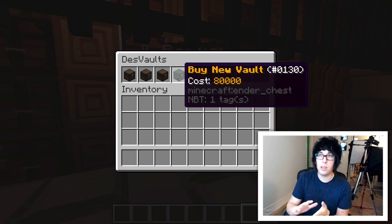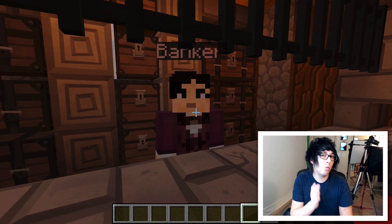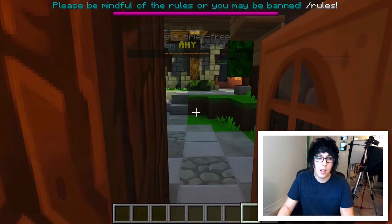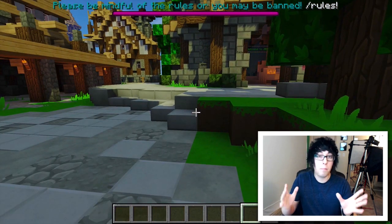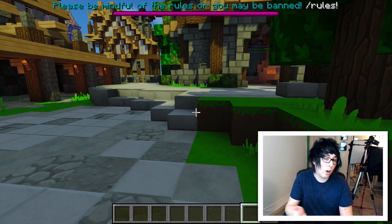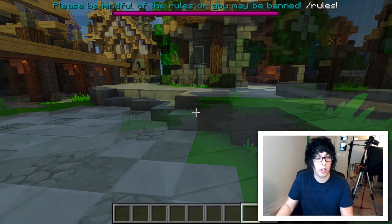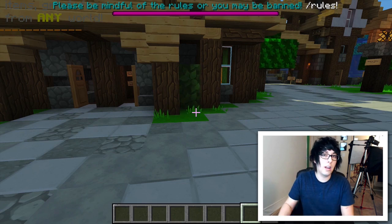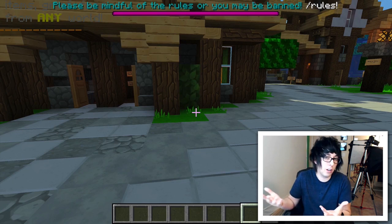It is kind of costly, but the coolest part — and why it is so costly — is that in all worlds where there's an NPC banker, you can access your items. For example, if a new player came onto the server, had a bunch of items, and made an entire base in Zerus, but then decided to upgrade to a VIP rank and check out Azoria, they would be able to open a bank vault in Zerus, store all their items there, then go to Azoria and get their items with nothing changed.